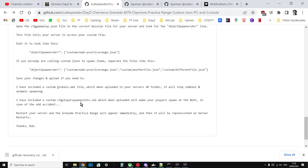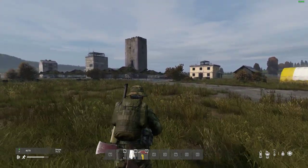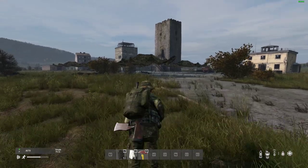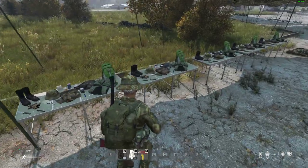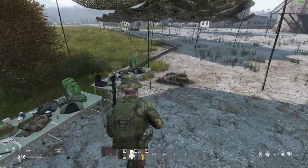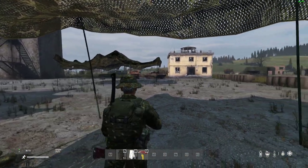Even on PC, if you've got the cfgplayerspawnpoints.xml uploaded, other players who fancy having a go can store their gear at their base, then F11 - kill yourself - and you'll appear at the practice range. There's enough spare gear at the practice range for anybody who spawns in fresh: clothes, boots, gloves, a hat, a backpack - all the basics to give you enough to survive and get back to your base anywhere on Chernarus once you're finished.